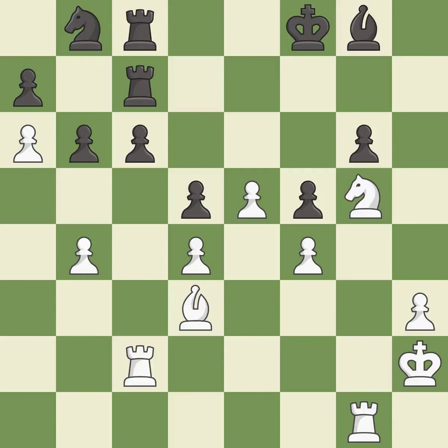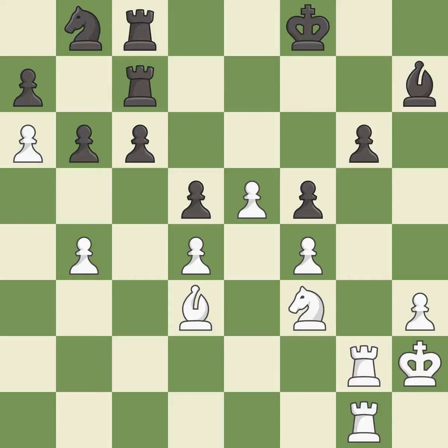This moves the bishop to a better location, allowing it to control more squares. It is best. This exposes an attack, threatening a pawn. It is best. This defends a pawn that was under attack and had no defenders — it is excellent. The rooks are coordinated and powerfully doubled on the file. It is best.